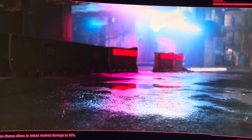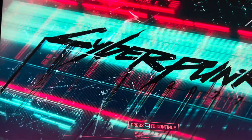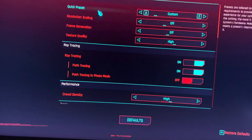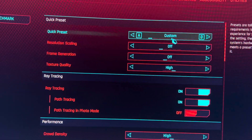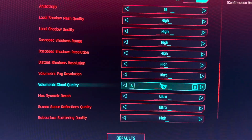This game takes forever to go back to the main menu. I'll go over the settings real quick. What I did is I went to extreme and then turned off frame generation and DLSS — once you do that it goes to custom. But as you can see, these are the extreme settings that NVIDIA advertised.